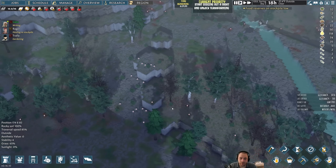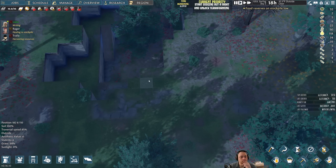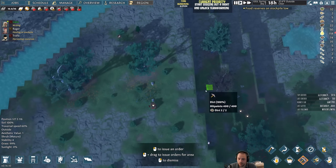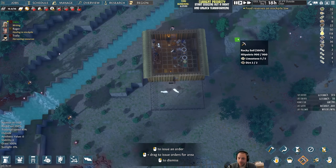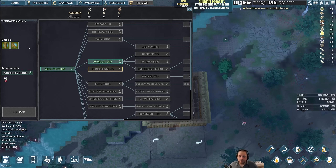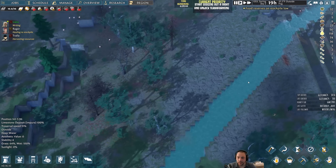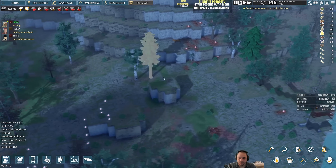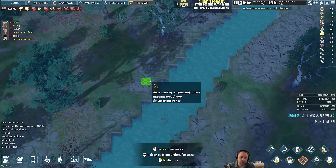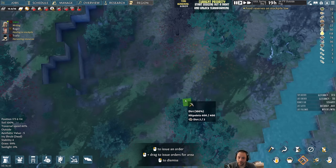Rager, it looks like you're ready to take on some digging tasks. I think when you unlock terraforming, you get more dirt back for the digging you do into dirt, meaning that when I'm digging out the moat, I should not dig dirt right now because I'm not getting full dirt yield. I could be wrong, but I'm pretty sure normally dirt gives you three, not two. So I'm going to avoid digging any dirt and instead have Rager start digging the moat for the impure limestone area.